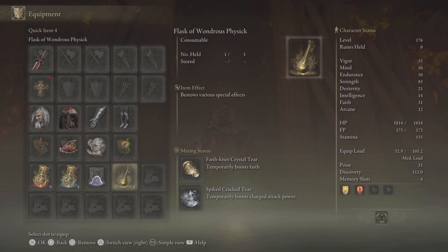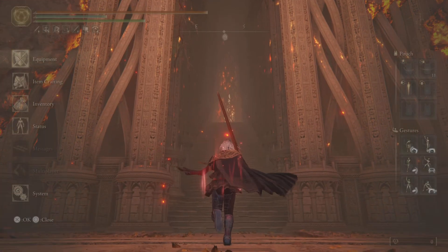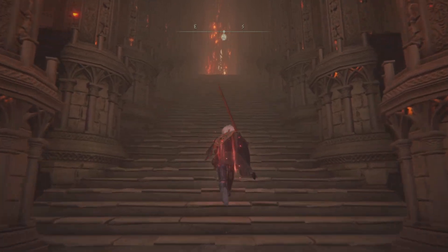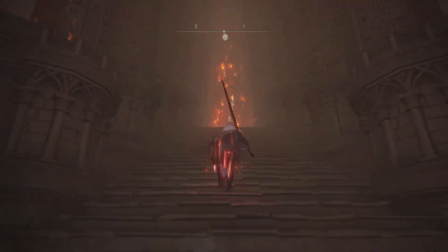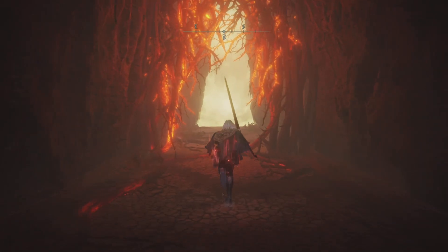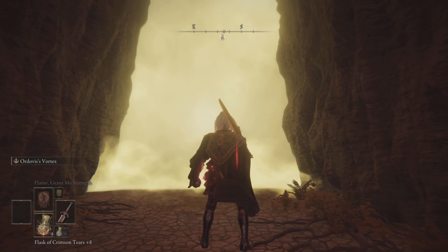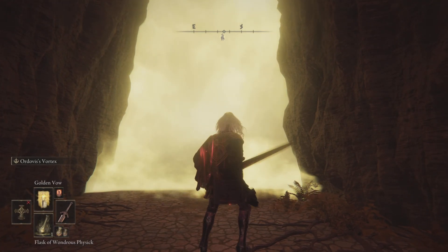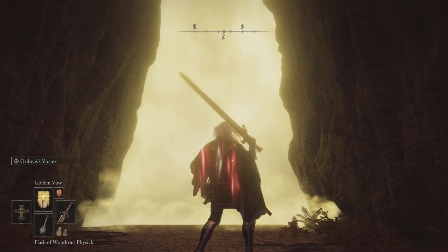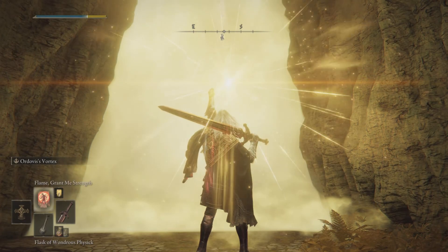In the Flask of Wondrous Physick we've got the Faith-Knot Crystal Tear, which is going to fix our red cross problem, and the Spiked Cracked Tear for the charge attack. Mr. Mimic is upgraded to plus 10 with extra flasks so we don't run out, and I've also got Godrick's Great Rune active, which gives five additional points in each attribute.